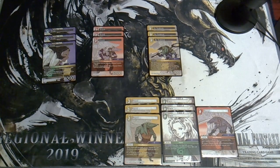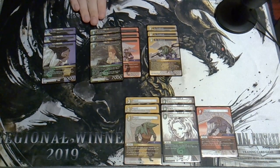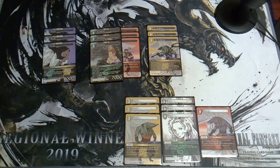The Opus 13 Balthier: on entry you can resurrect a Sky Pirate forward of cost two or less and play it straight onto the field, and you can dull two Sky Pirates to give a Sky Pirate 2000 power and haste till end of turn. The aggressive nut draw is: play a turn-one Fran discarding Kites, play Balthier, resurrect Kites, dull Balthier and Kites to give Fran haste, attack, trigger her effect again, and play another scary thing.